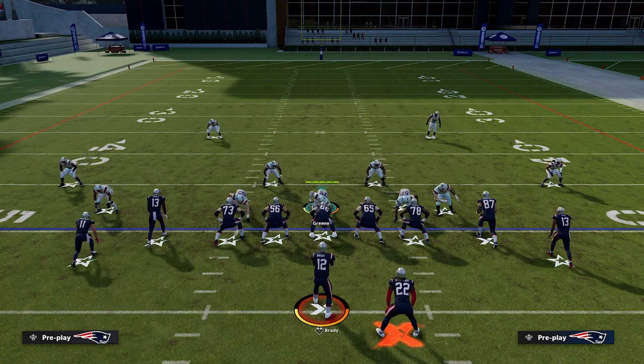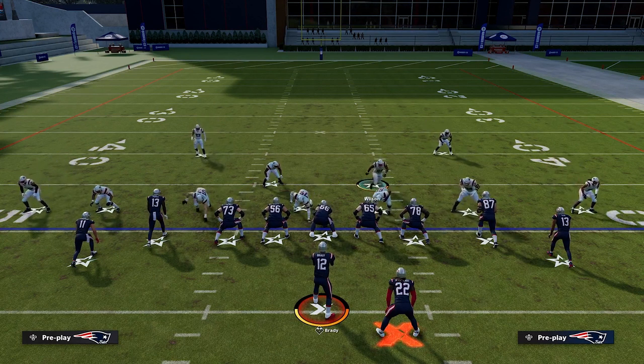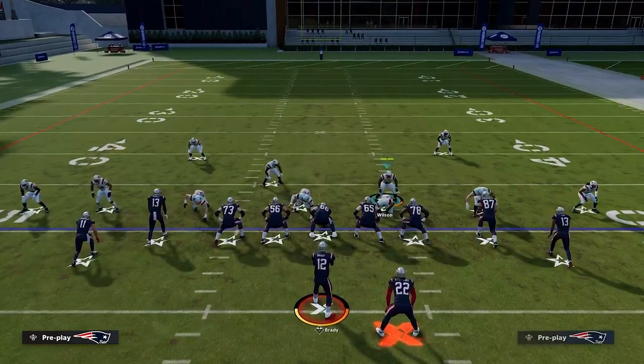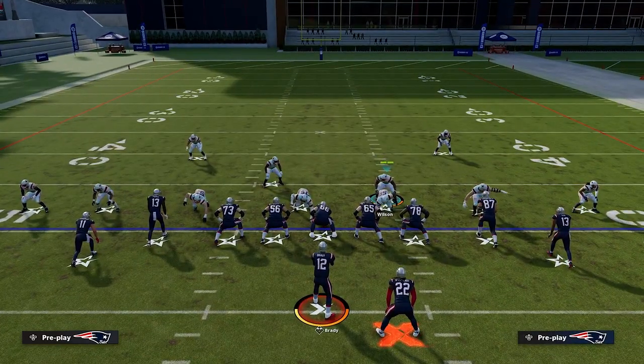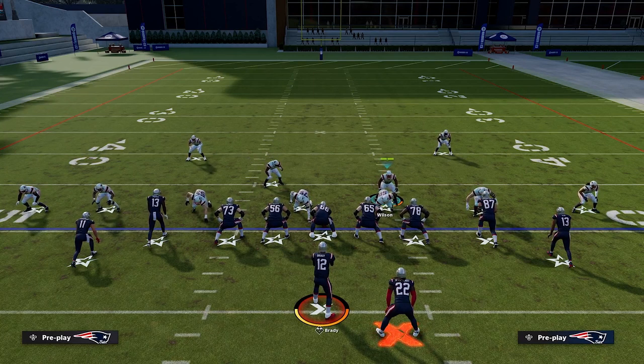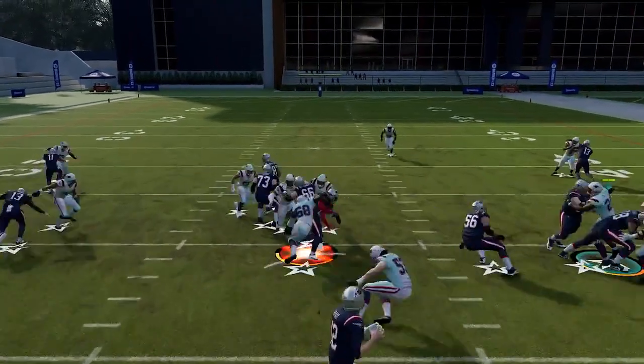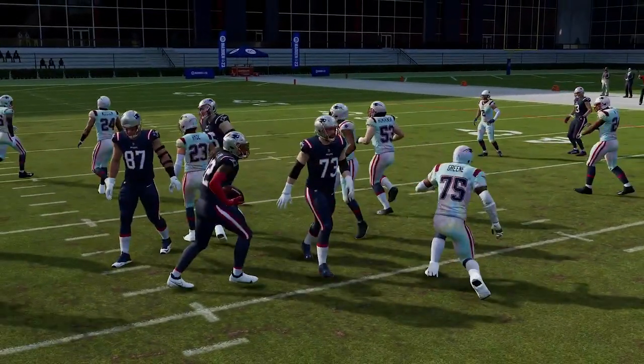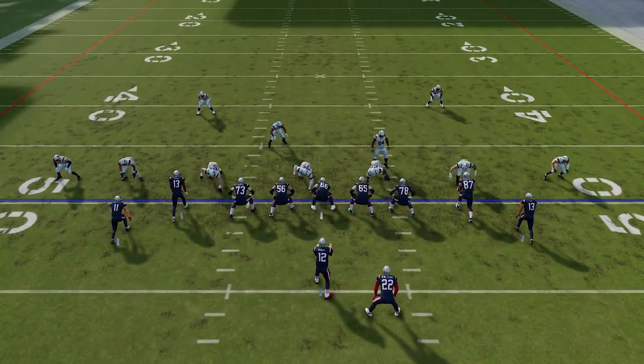So what we're going to do is set up our defense real quick, and we're just going to go against 0-1 trap — a really popular run in the Saints playbook in this tight offset. You're going to see that if this running back is lit up and he has the X-factor, it's going to be almost impossible for Romanowski to get the tackle in the backfield, because King Henry's ability is just going to brush off the tackle. If we run this here, you're going to see the guy come in, but that first tackle was broken.